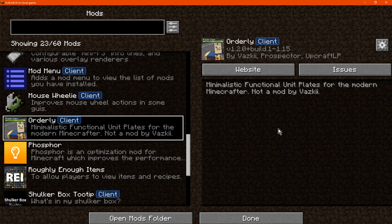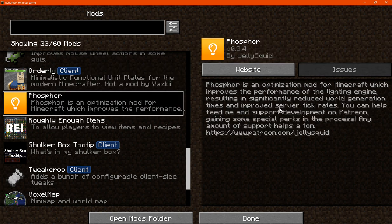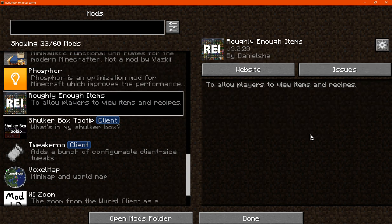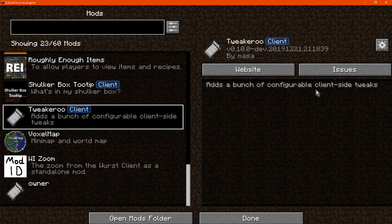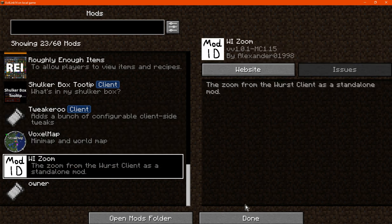There are also health bars over mobs with customizable elements, additional optimization and performance components, recipe lookup and cheating-in tools, the ability to find out what's inside a shulker box, other configurable elements, a minimap, and a zoom mod.